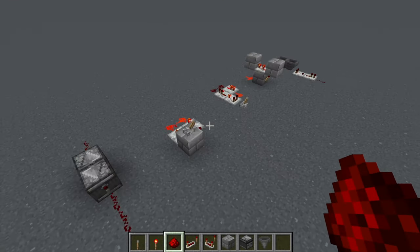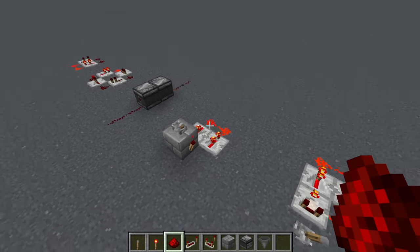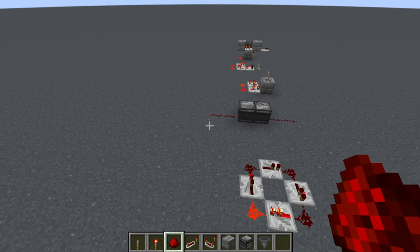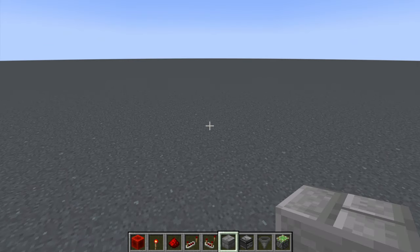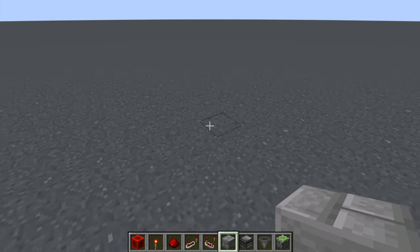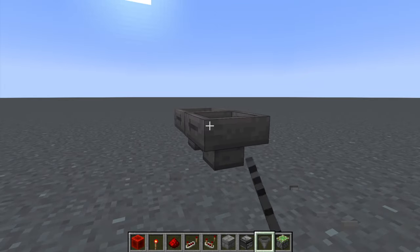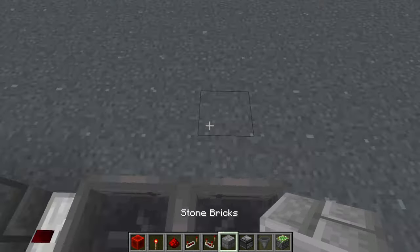Those simple clocks are great, but maybe the timing isn't exactly what you want and you need something more refined and precise. So we're going with an old standard — the Etho Hopper Clock. You can also build it in two different ways. Start by putting a block, then do your facing hoppers like before, and this time put a redstone repeater out both sides with a block after that.